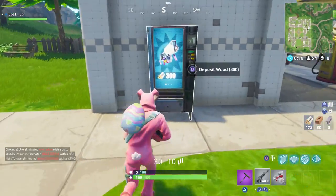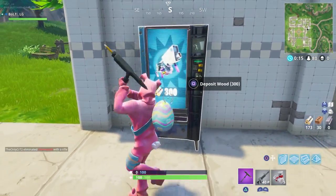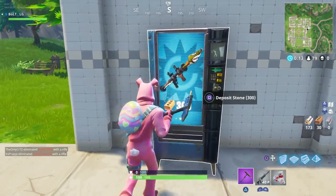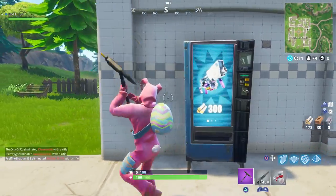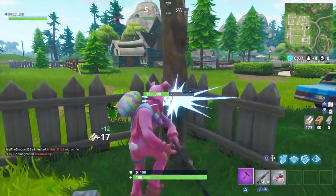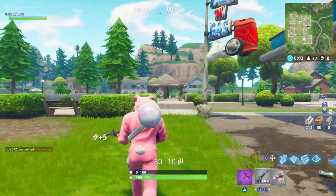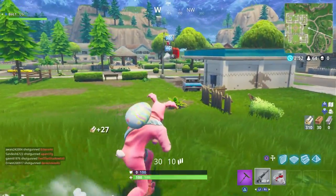As you can see here guys, we just landed at Pleasant Park and we found ourselves at our first vending machine here. So this is one of the locations you will find it at. This one's the rocket one, so you can get yourselves the rocket launcher, get yourselves an attack, and you can also get yourselves the egg shooter at the current moment.